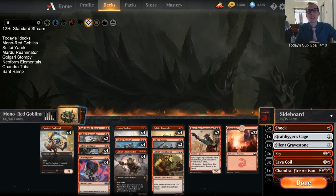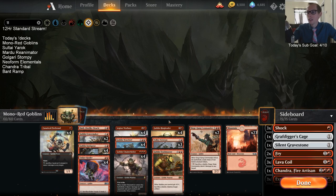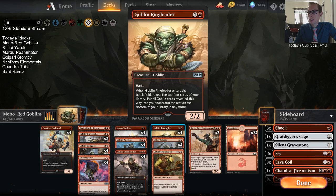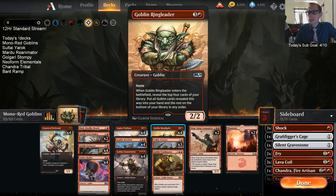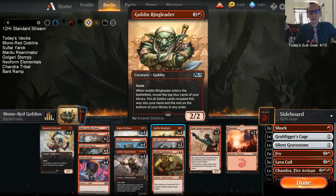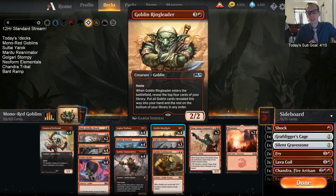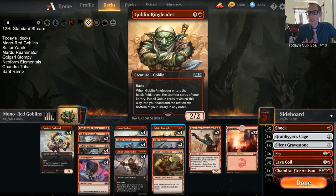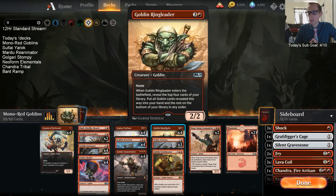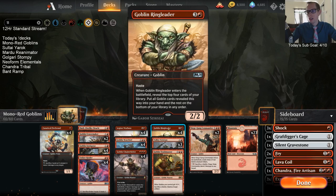Welcome everybody in Twitch chat and on YouTube. We have mono red goblins in standard — that's right, we have Goblin Ringleader entering the format from Core 2020. This card is awesome: a 2/2 haste for four mana, and you look at the top four cards of your library, putting all goblin cards revealed into your hand. That's a really powerful effect in standard.